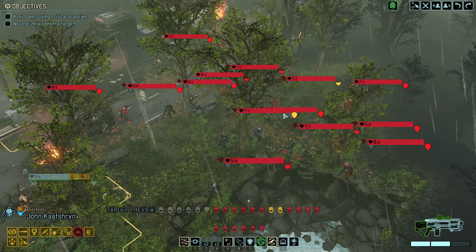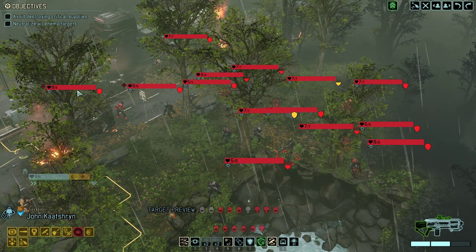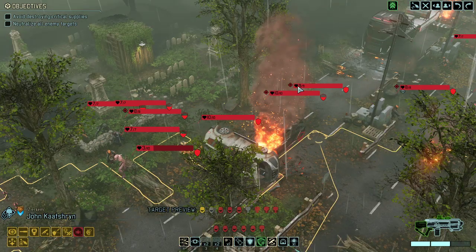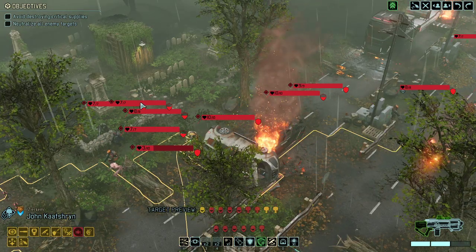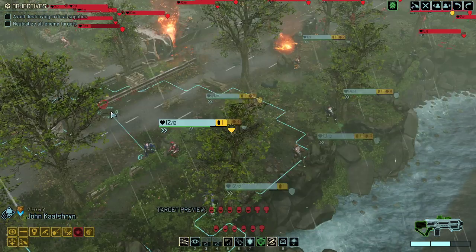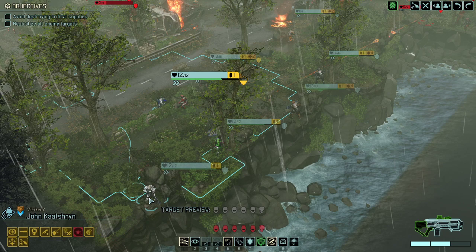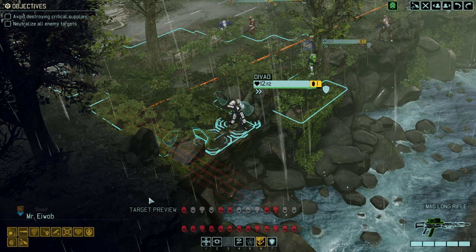So we have 1, 2, 3, 4, 5, 6, 7, 8, 9, 10, 11, 12, 13 enemies up here, and I think one is missing. That's two packs of 7 — so 15, 16, 17, 18, 19, 20, 21, 22 enemies just from the start. Before anything happened, we have 22 enemies now fighting against us. This is just crazy.